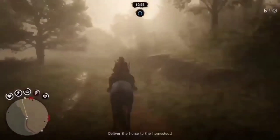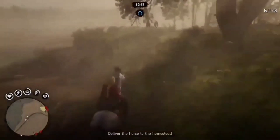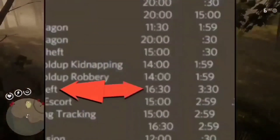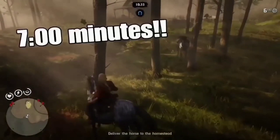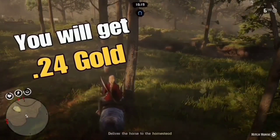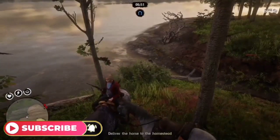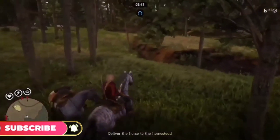I've already gone ahead and stolen the horse. This one's pretty straightforward: get to the homestead, kill all the enemies, then steal the horse. Most of the time you can kill half the enemies, jump on the horse, and just ride away. But we're waiting for 7 minutes, and once we get 7 minutes on the clock we're going to finish the mission. It's 6 minutes 55 now, so we can go ahead and finish soon.